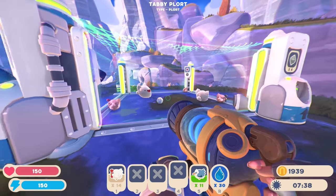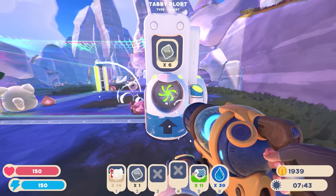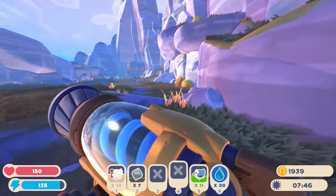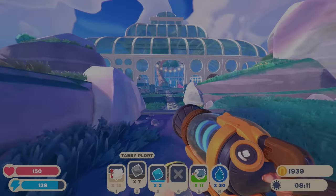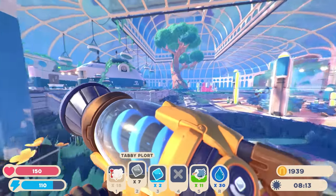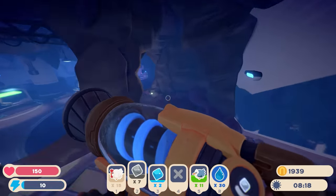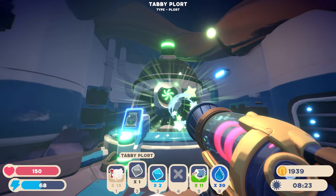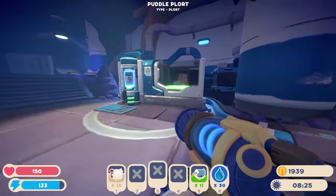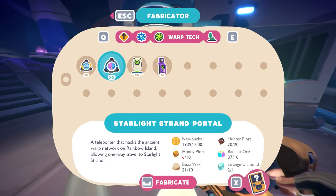We only have two tabby slimes in here so I'll set it to slow. We have seven plorts right there, but I believe we also need angler plorts on top of these for the tank upgrade. I can put the tabby and puddle plorts in the refinery. Remember last episode we got a teleporter? It was a one-way deal - a teleporter that hacks the ancient warp network on Rainbow Island allowing one-way travel to Starlight Strand.